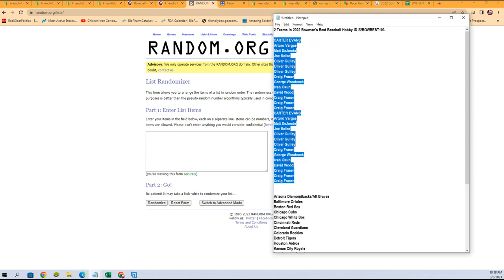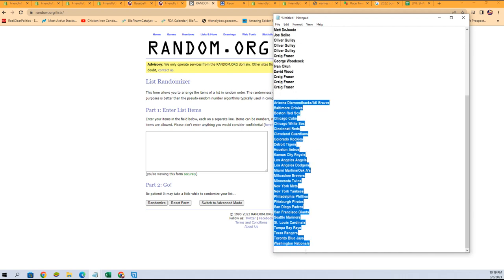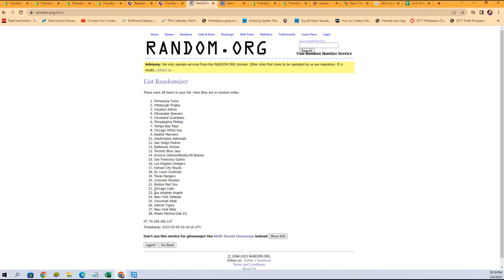We do have the Diamondbacks, Braves, as well as the Marlins and Oakland A's as combo spots in this break. Let's get those copied and here we go — seven times: one, two, three, four, five, six, and seven.